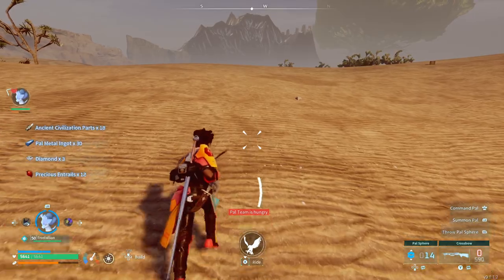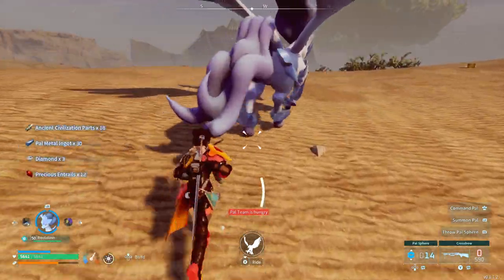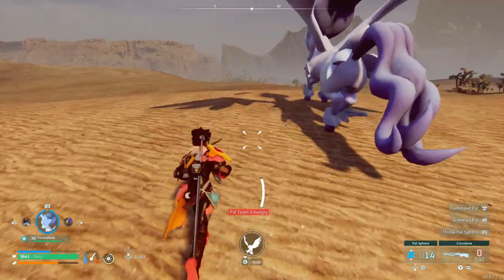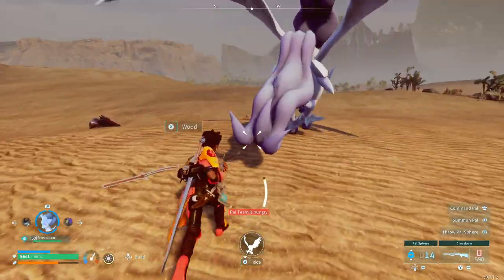I did not get a schematic from them this time doing this run. Palladius and Necromos drop the heat and cold legendary schematic armor.